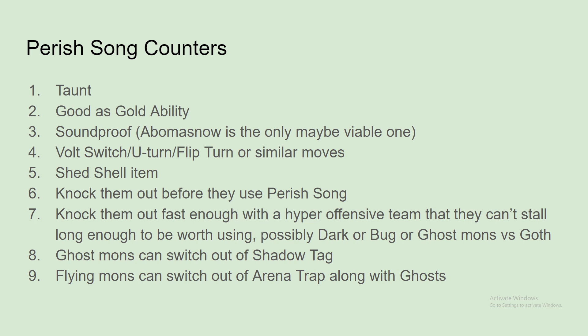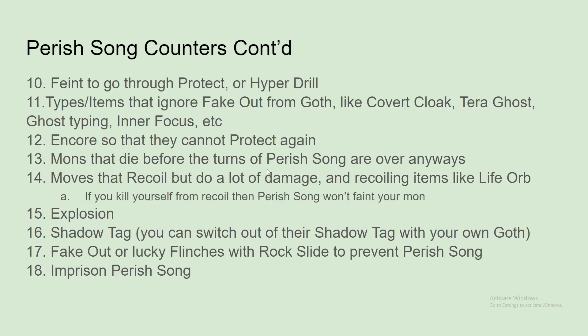There haven't been many new additions that would counter Parish Song, besides Good as Gold from Gholdengo. There have been some more Ghosts though, so it's probably about even in terms of how good it is versus how it was. Ghost types and Flying Pokemon can switch out of Shadow Tag — Ghosts can switch out of Shadow Tag, and Flying Pokemon and Ghosts can switch out of Arena Trap. I believe that's been the case since Gen 6.